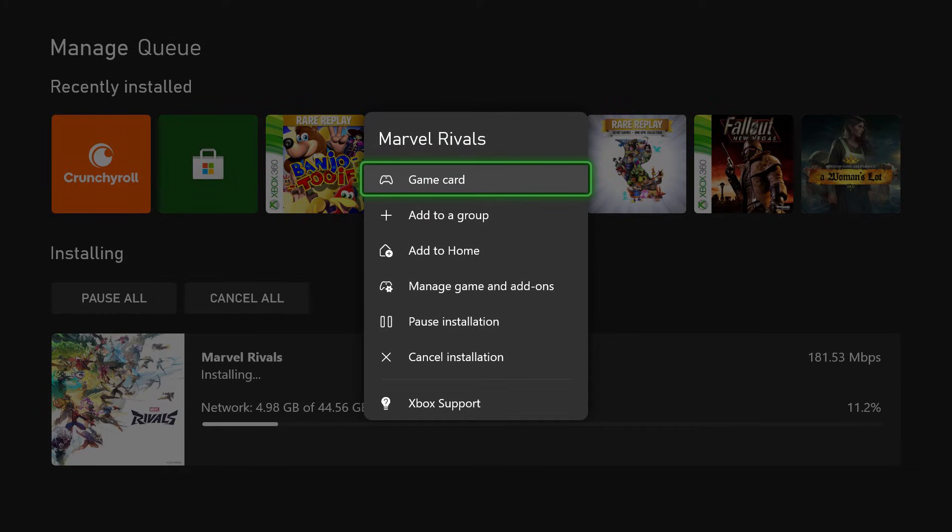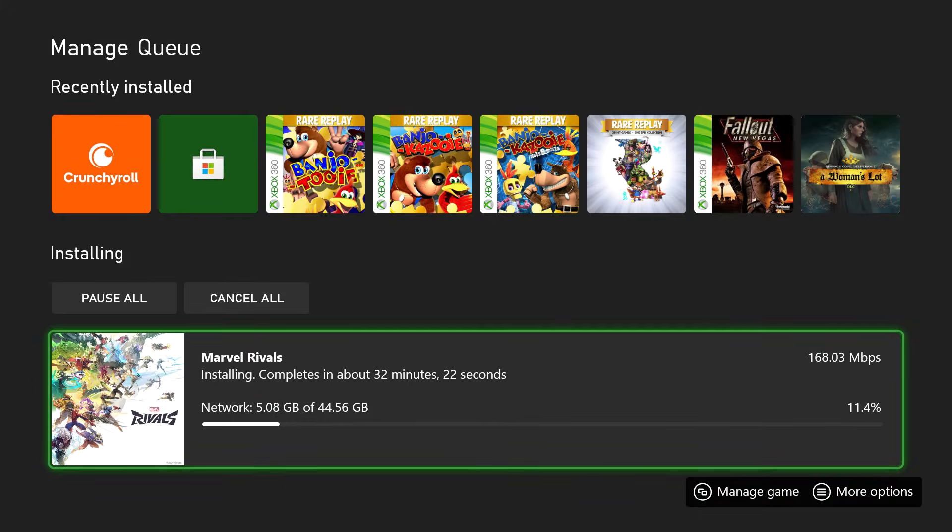Delete all of them, basically cancel all of them, and go back into the store. Don't do it from your queue or your gaming section. Go into the store itself and redownload it from there directly — not from your library, not from here. Download it directly from the store and then go from there.